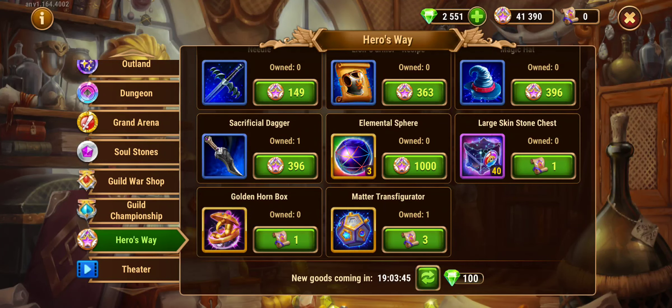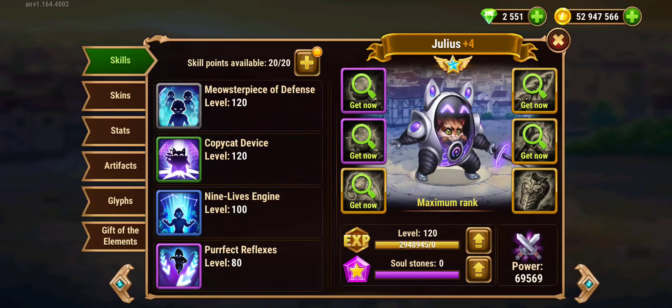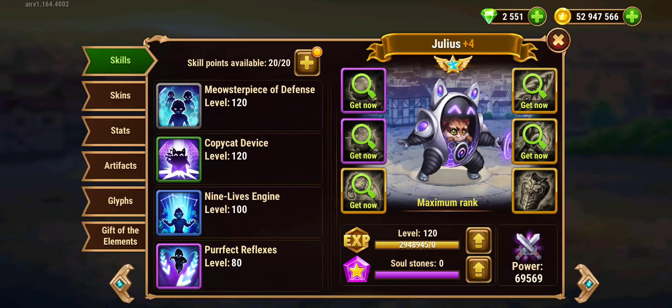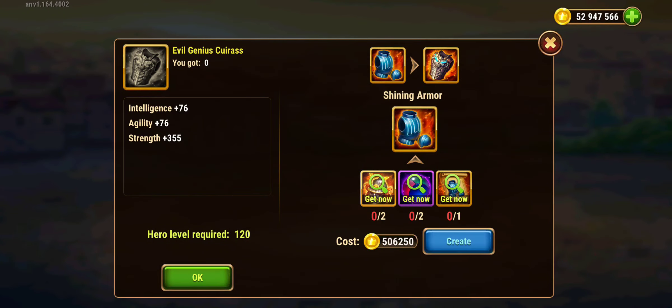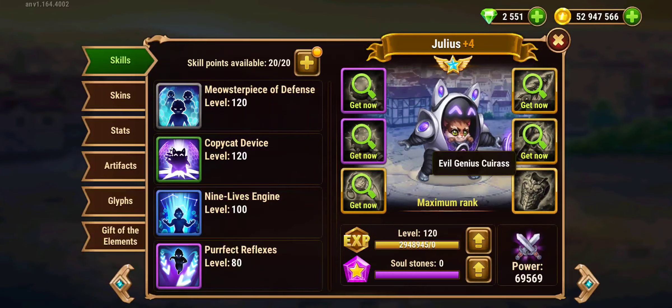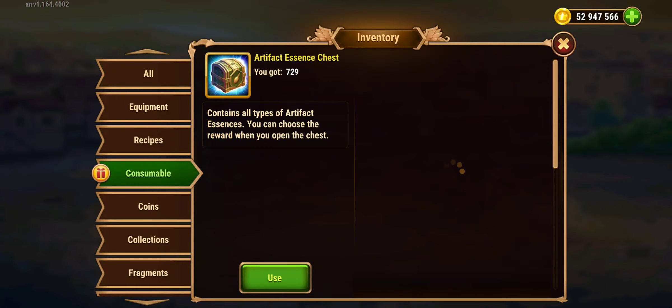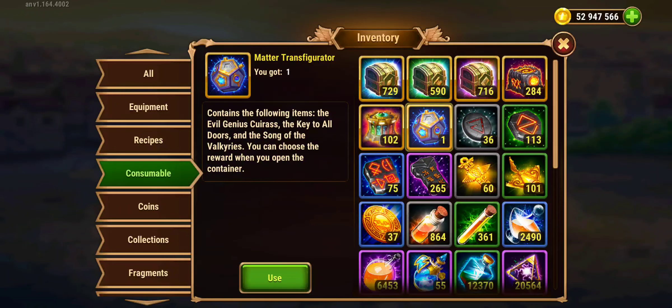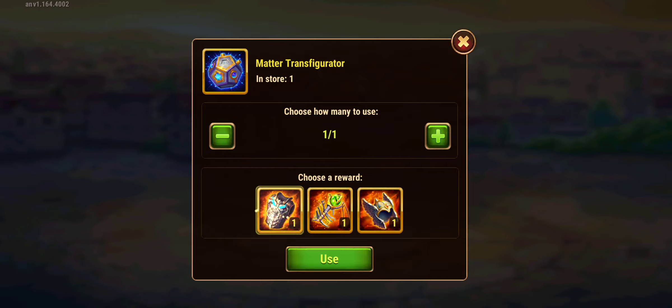I'm gonna show you what it does. For example, this hero I'm working on is Julius. This hero needs the Evil Genius Curas. In order to make this, we're gonna go to consumables and use the Matter Transfigurator.